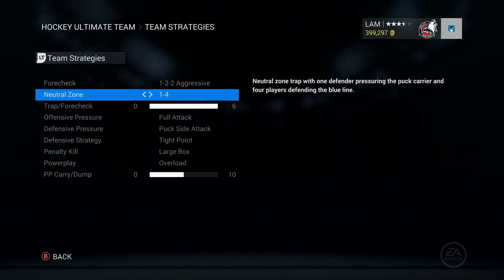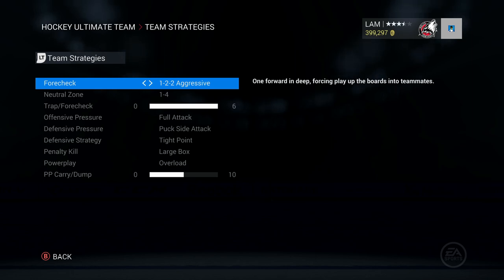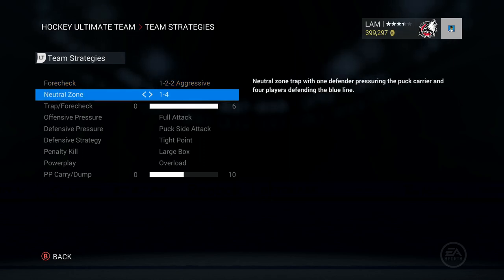For forechecking, one-two-two aggressive is solid — my guys are always forechecking, there are always like three guys around in the zone. For the neutral zone, the one-four: I like to chase but anytime I chase with two or three players I always know I have two guys back, which is why I like the one-four. I don't like trapping people to the point where they can't get into the zone, but if you run at the guy a little bit with the one-four neutral zone tactic you'll never have a defender behind and you'll never get beat on a breakaway.